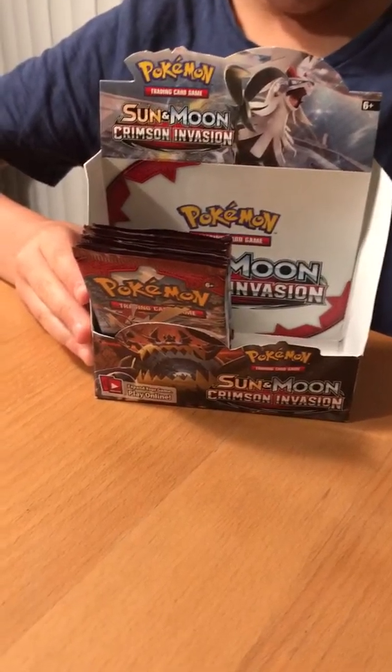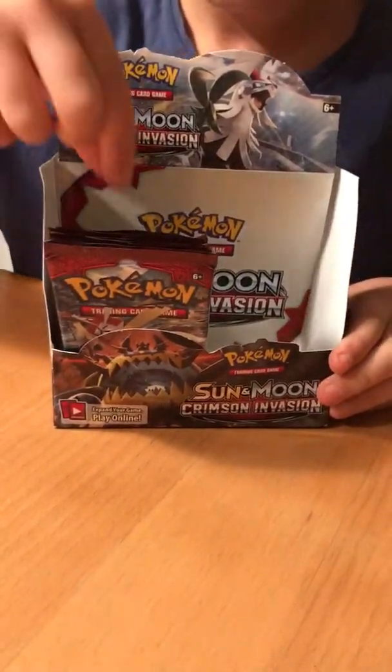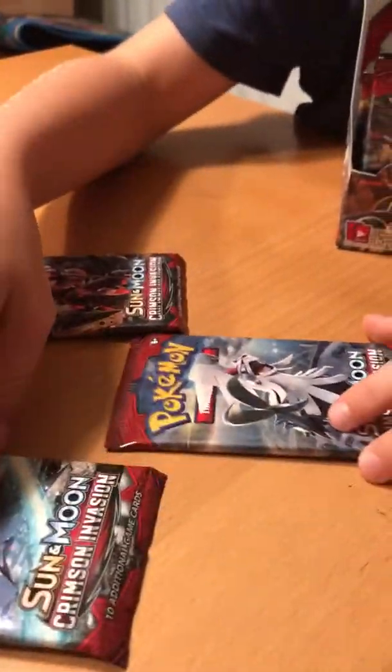Hey guys, Launcher478 here. We will be opening up three more Crimson Invasion packs and it will be these three right here: Buzzhole, Cartana, and Sylvia.